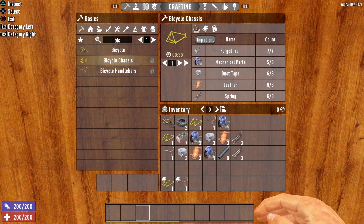If you do want to craft the individual pieces, you are going to need a bicycle chassis. In order to craft that, you will need 7 forged iron, 3 mechanical parts, 3 duct tape, 3 leather, and 3 springs. Note that this recipe does not take into account the 33% discount that you would get if you put a point into Grease Monkey.